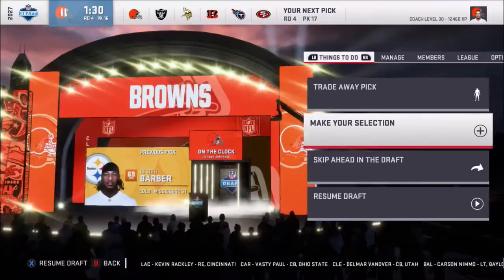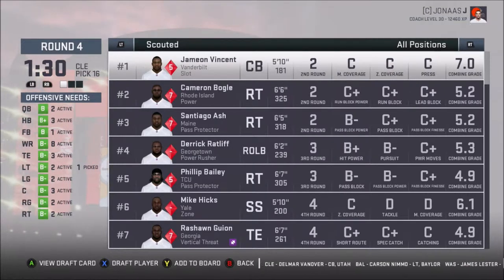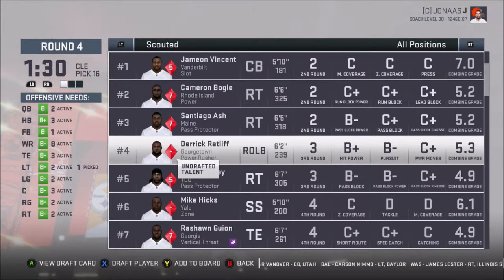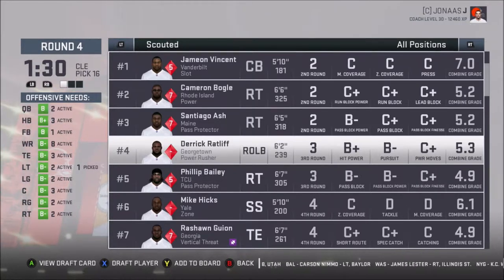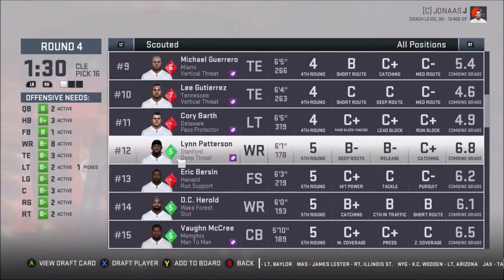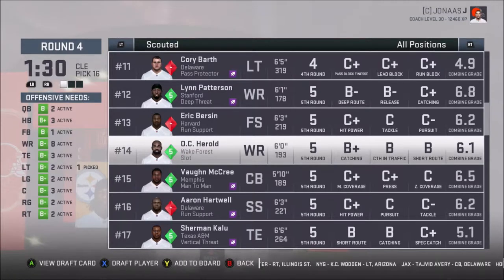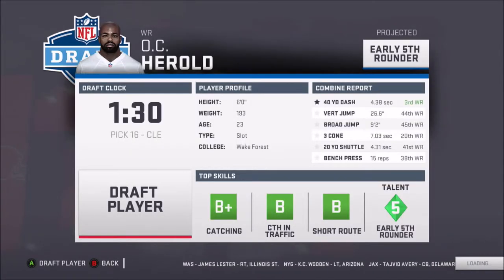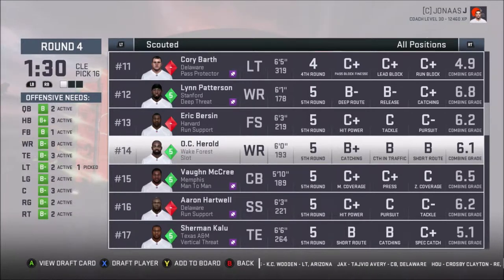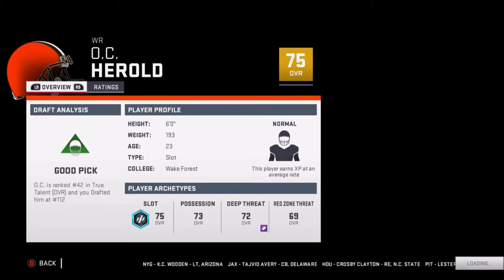Oh, I have two picks in a row with no one to pick. How about that? Scouted. I'm going to look at these. This guy has hit power, he has pursuit — I don't know why he is put at undrafted status. Cornerback — I don't need you, dude. These guys are trash. That guy may be good — catching, catching traffic, short route. But I have another pick. He's an early fifth rounder. Maybe I will grab him. Short route catching, spectacular catch. I'm going to grab that tight end too. I think I'm going to grab this guy. Might as well. Good pick — I was able to read their stats and do better.